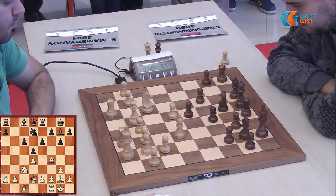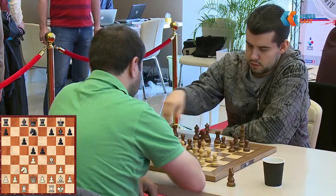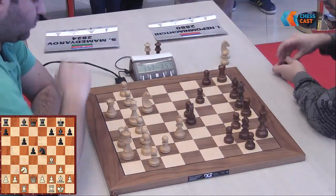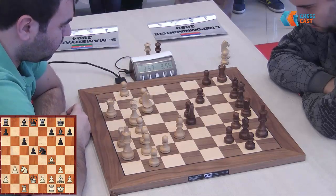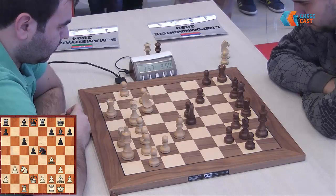White is ready to play something like knight a4. e5 is possible, but still — White will have a little pressure on c5. b3, knight a4, playing for the c5 square seems natural. It's not so big, but quite a comfortable positional advantage for White.